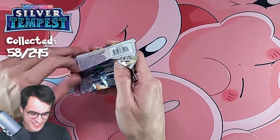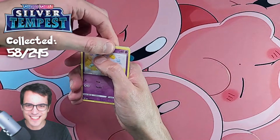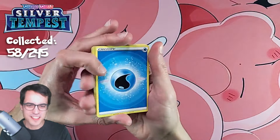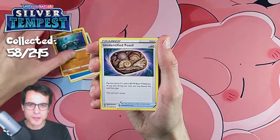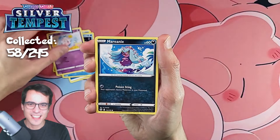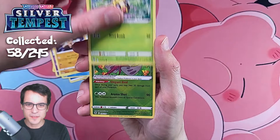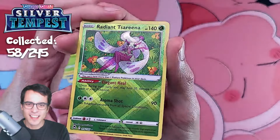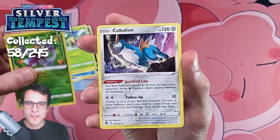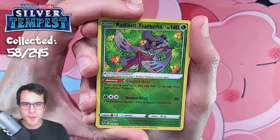Time for the final pack of the Elite Trainer Box — can we get some final pack magic? Water Energy, a Norrith, Unidentified Fossil, a Gallade, Swirlix, a Marowak, Indeedee, Baltoy, Sunkern, and a Radiant Serena — that's a cool looking card. And a Cobalion behind it — not holo. Our first Radiant pull also, I don't know how many there are.